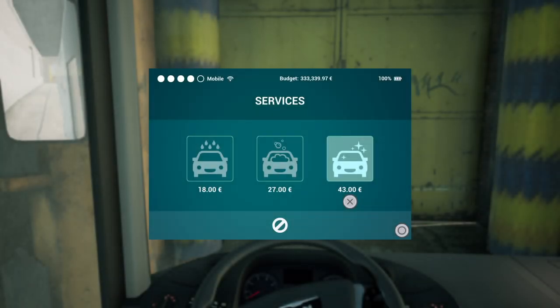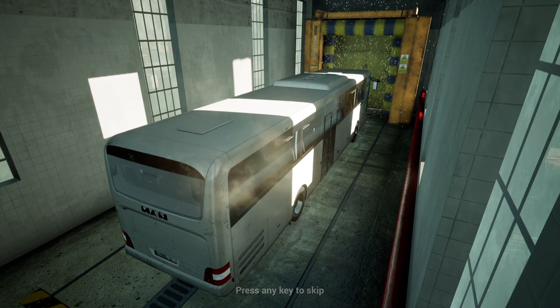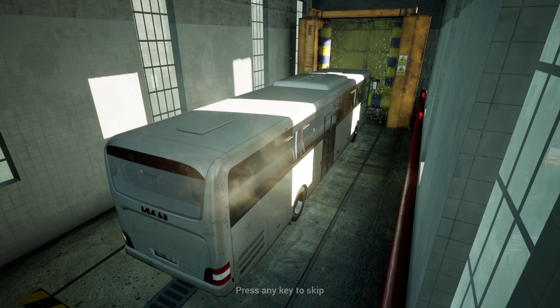We'll get the black screen and then we've got some choices. We can just have a rinse for 18 euro, or a rinse and foam for 27 euro. Or we can go for the full shebang, which includes a wax and gives us a nice shine, for 43 euro. It's not a lot when I've got 333,000 euros in the bank. So let's go for the full shebang. They're going to earn the 43 euro for this one, I'll tell you.